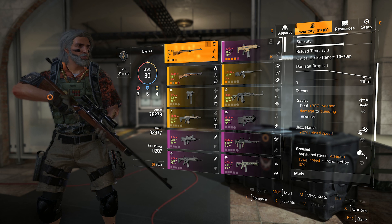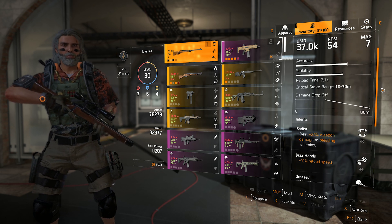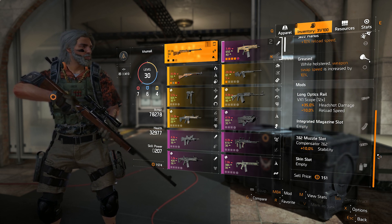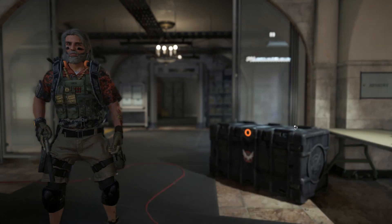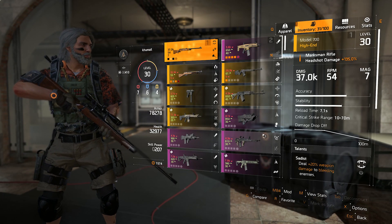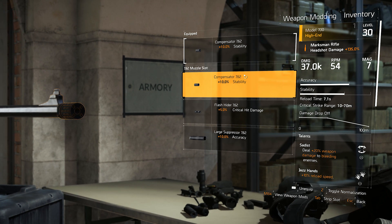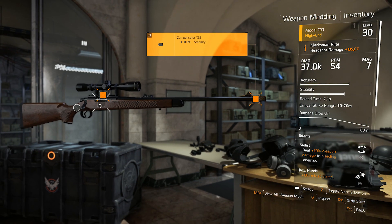Let me break it down. There are many different types of guns. Each gun has a level, and each gun also has tiers marked by color scheme. On top of that, every gun has some special talent and can be fitted with mods too. Every gun has damage, RPM, and magazine size to consider, along with accuracy, stability, reload time, critical strike range, and bullet drop-off. Whew! It's a haven for looter shooter fans. And that's just guns.